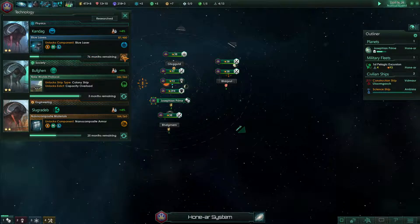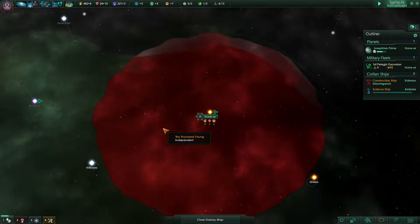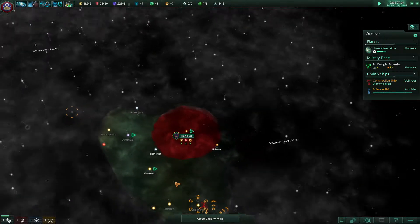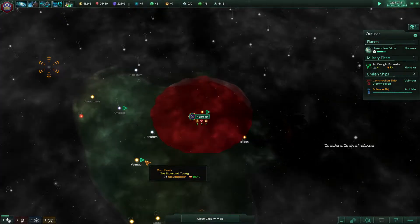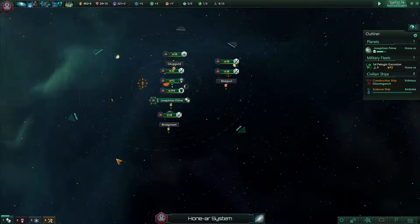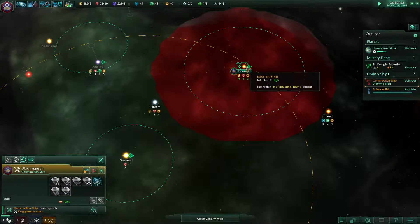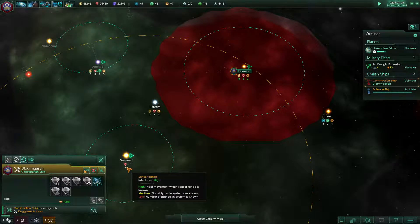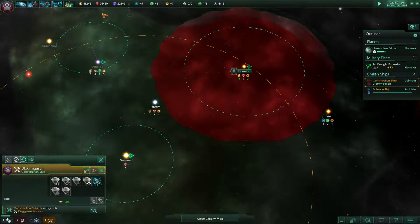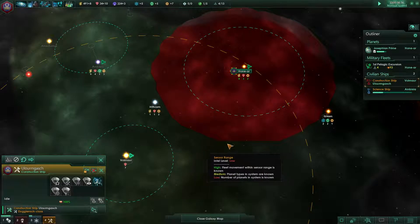We're kind of stuck at this point — we can't really build much. We have a science ship or construction ship snoozing somewhere. Oh, we have another fleet here — it's a construction ship! We're waiting because there's minerals here and we want to get him building as soon as we can. I don't think we can yet; I'm not seeing any colonies.